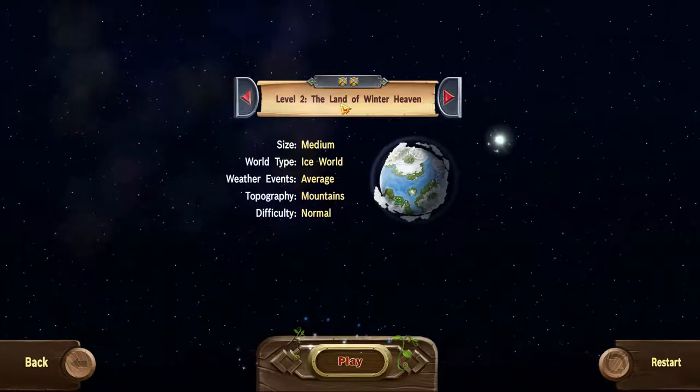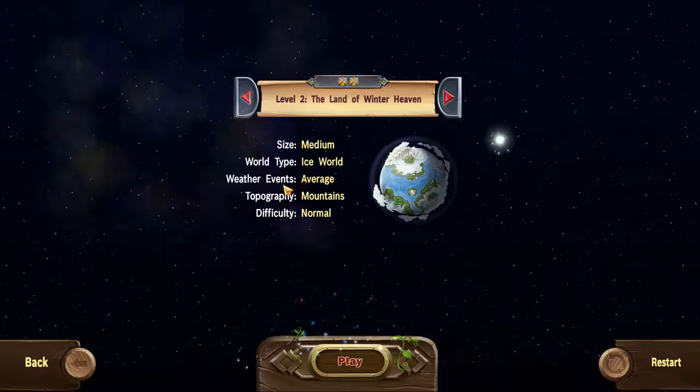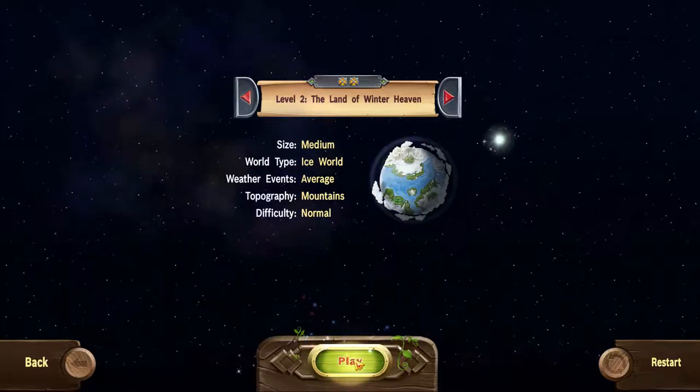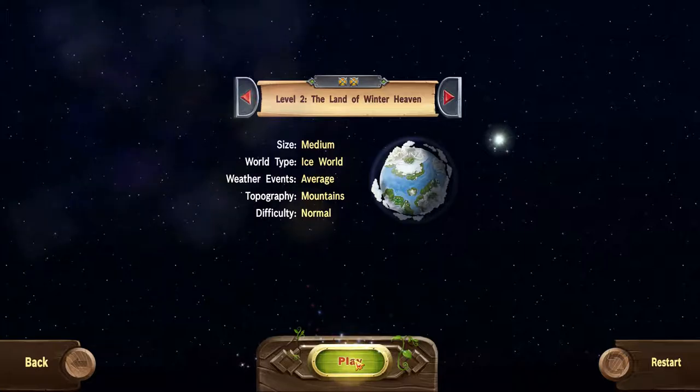We are going to enter Level 2: the Land of Winter Haven. Size: medium, world type: ice world, weather events: average, typography: mountains, difficulty: normal. We're going to play that game. I have no idea how it's going to be, if there's going to be new tech trees or anything, but let's do this.